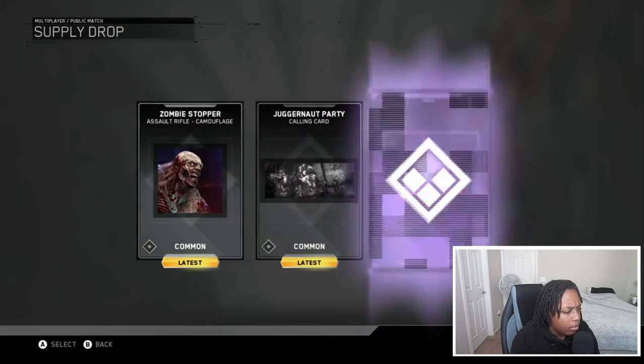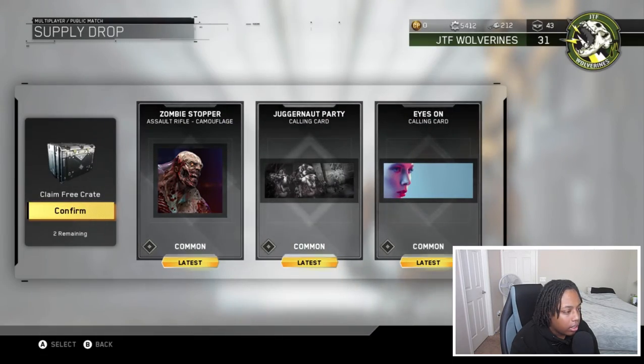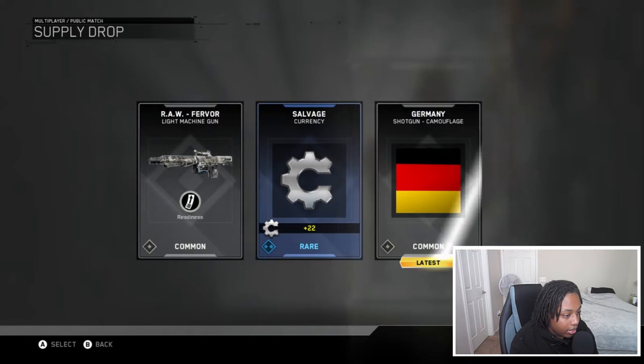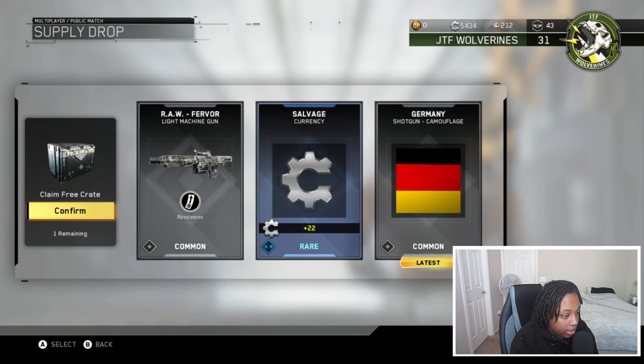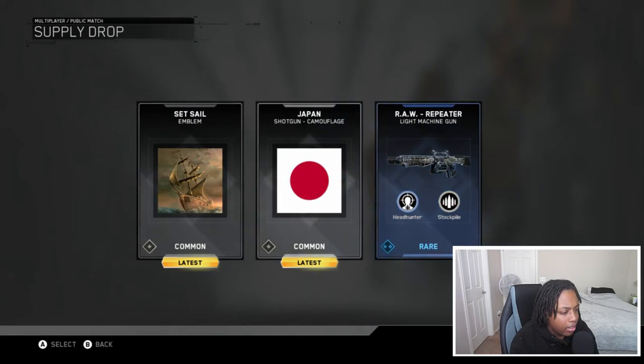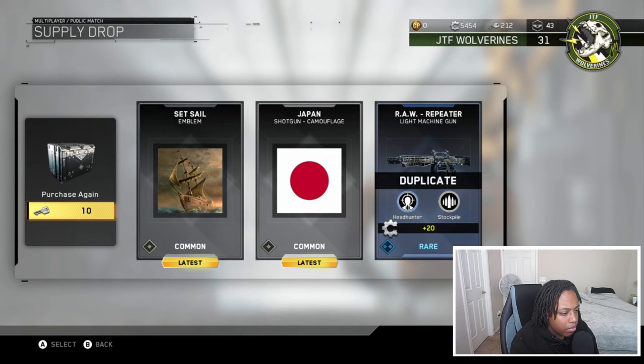I think I have like two commons left. Calling card, and an assault rifle camo — it kind of looks weird, like why would there be a camo like that? Oh, it does say 'camouflage' right there. That shotgun camo actually looks pretty decent, I'll take it, plus some salvage. One more common remaining before we hop into the rares. We got a duplicate but they gave me salvage for it. Also got a camo and an emblem — I like the emblem.